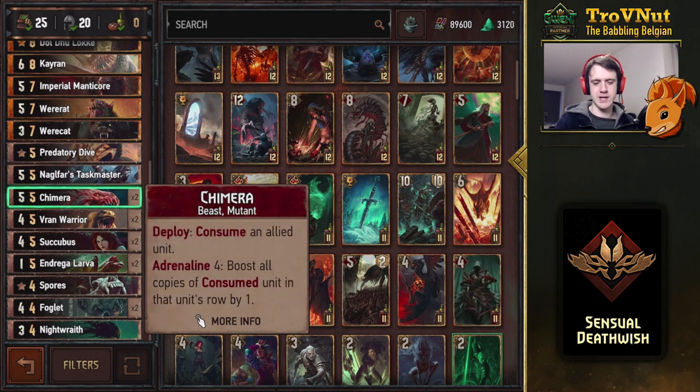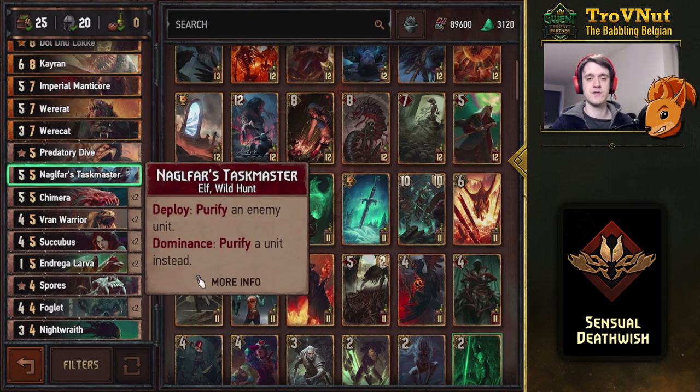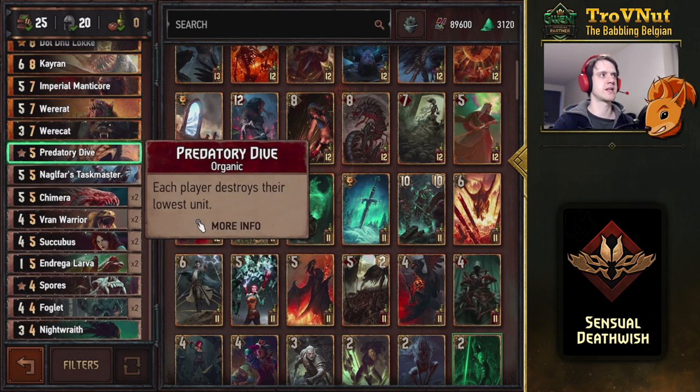Then the Chimera — I've used two Chimeras instead of the Barghests, which is also an option. On deploy you consume an allied unit, and if you have only four cards left in your hand at that point, you boost all copies of the consumed unit on that same row by one. So for example with the Rats — because that's what we're going for here — you get a lot of extra points from all the Rats on that row. Then one Purifier with the Nagelfar Taskmaster, which will come in handy against plenty of Nilfgaardian decks. Predatory Dive is something people don't really expect anymore in a monster deck — very handy to destroy the first unit your opponent plays if you don't have anything on the board.